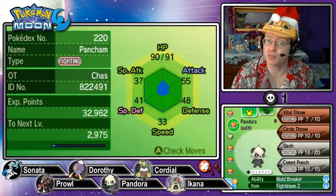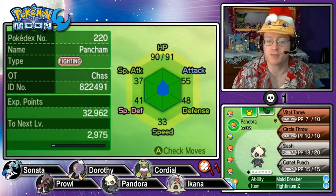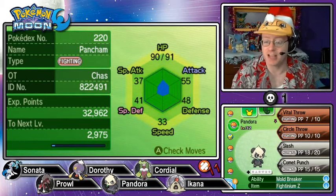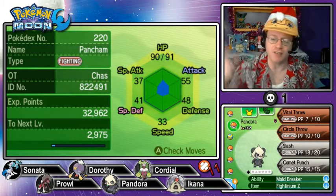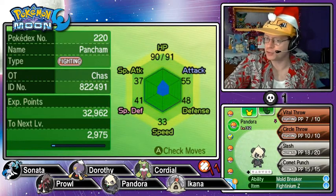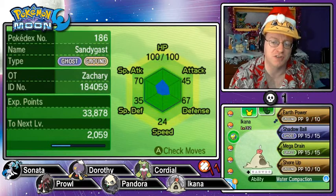Next we have Pandora, our Pancham at level 32, with a Calm Nature, boosting special defense, dropping attack. Moveset is Vital Throw, Circle Throw, Slash, and Comet Punch. Mold Breaker is the ability, but I want to get an ability capsule to switch that to Iron Fist as soon as possible. Fightinium Z — I forgot, I've got to switch out some held items because I don't want to use Z-moves again. But you never know when an Ultra Beast might suddenly attack, so I might keep the Z crystals on for now.